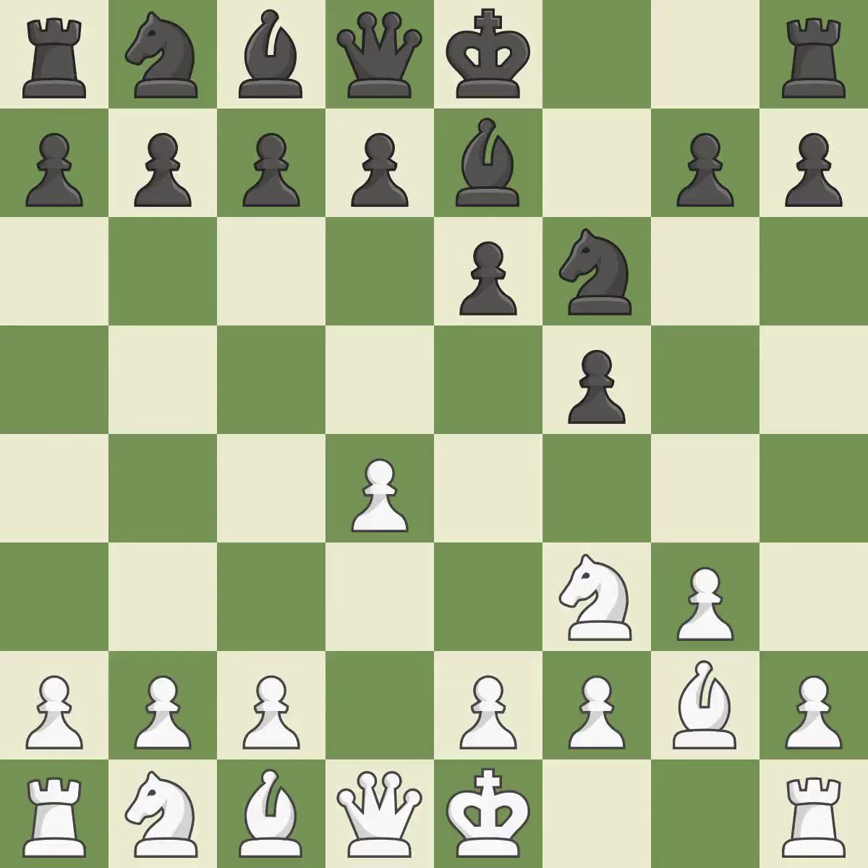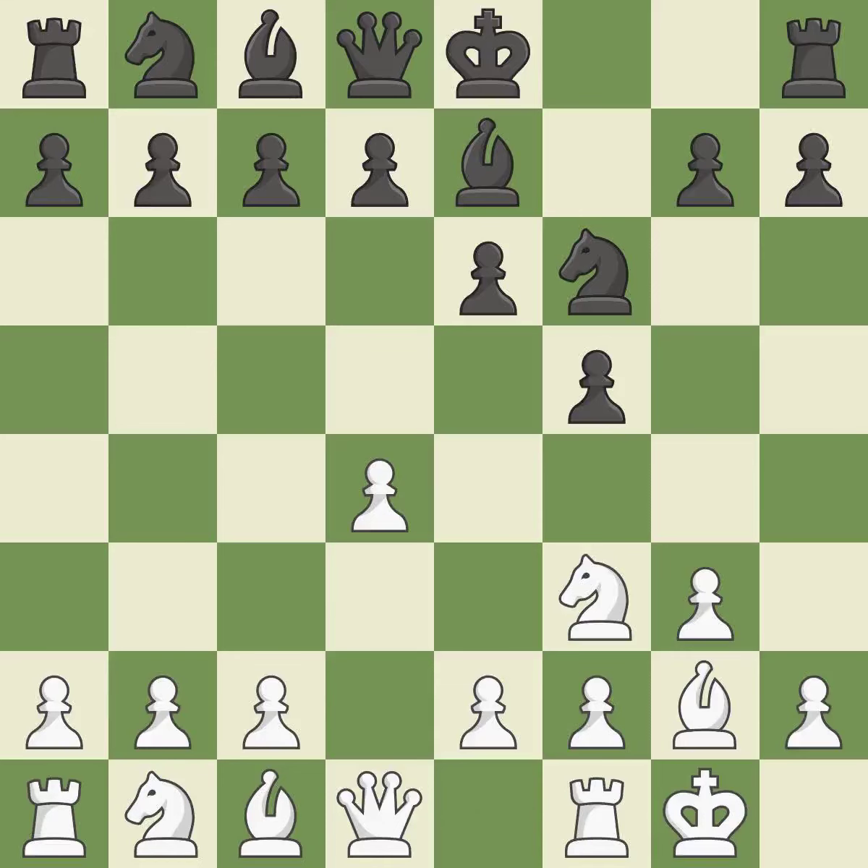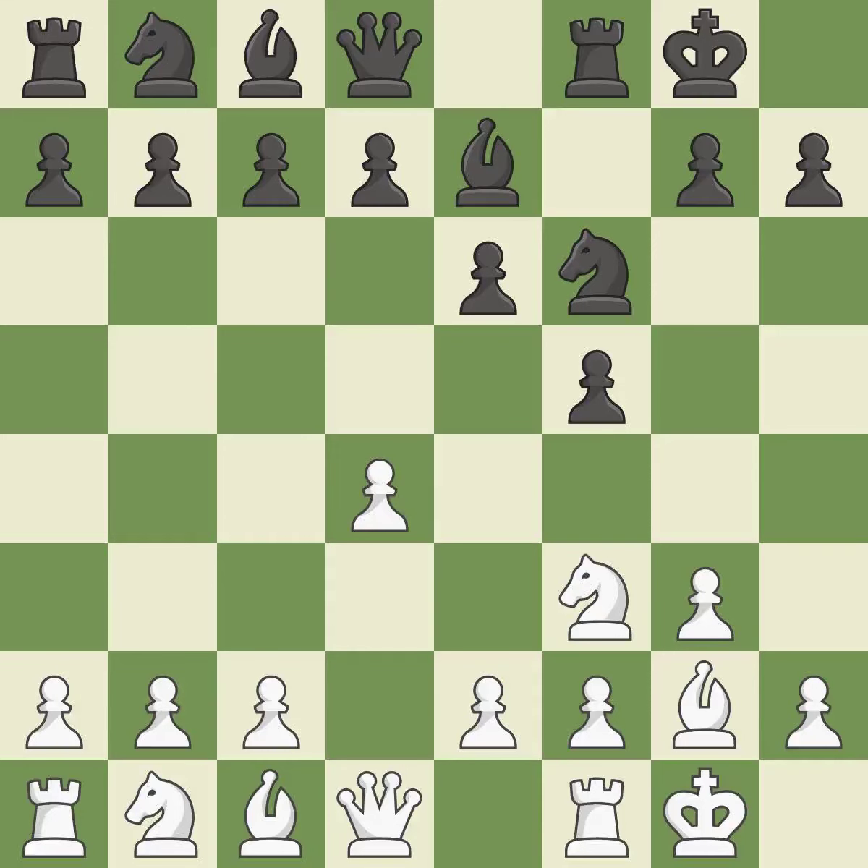B7 develops the bishop toward the centre and prepares to castle. Castling gets the king out of the centre and activates the rook. C4 gains space in the centre and controls the b5 and d5 squares. D6 controls the e5 square, allows the light-squared bishop to develop, and prepares e5.